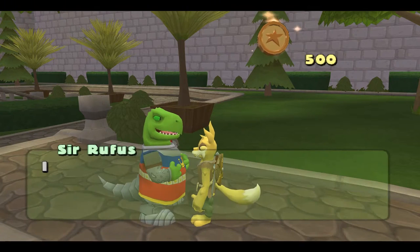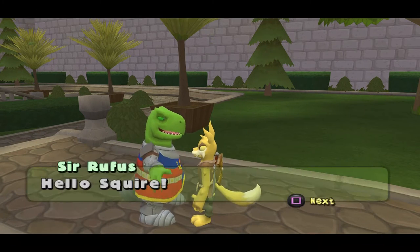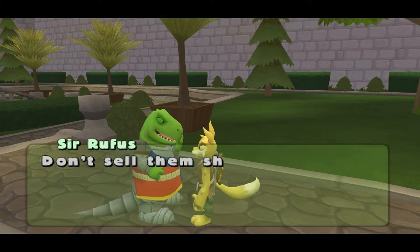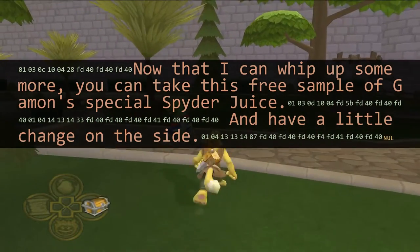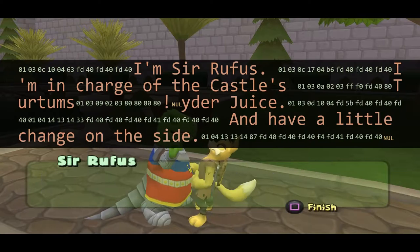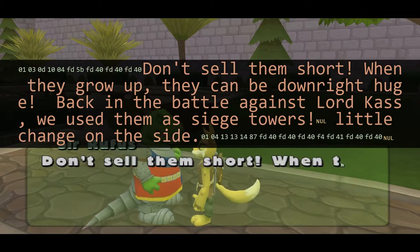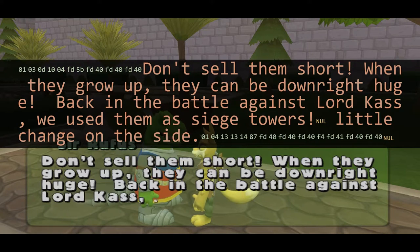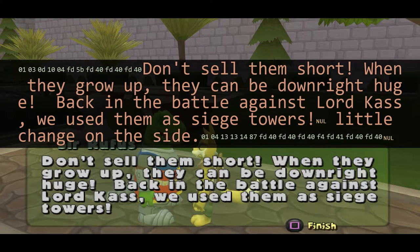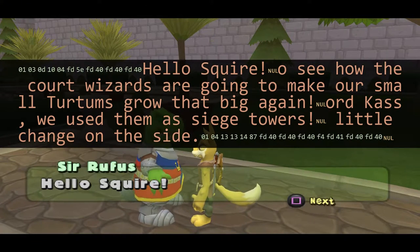So, what's going on? The game allocates a 512-byte buffer which is used to hold text. Every time a text box is displayed, the game copies the text into the buffer. However, this buffer isn't cleared in between uses — stuff can get left over. For example, if you hit a long piece of text followed by a short piece of text, the ending part of the long text sticks around.